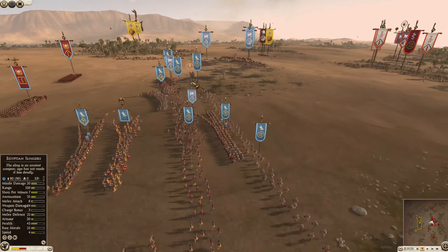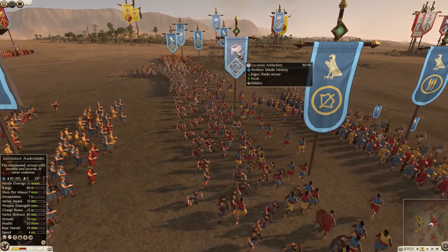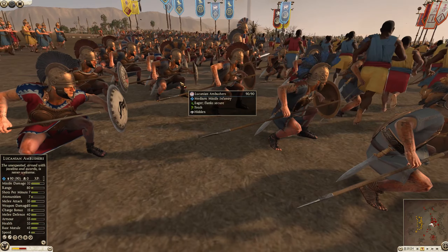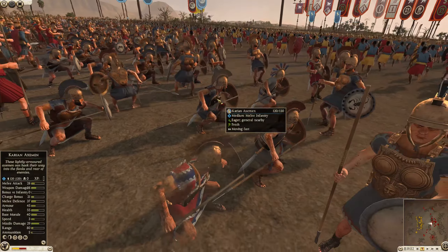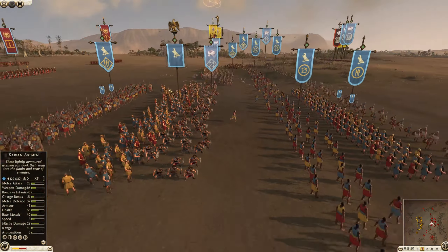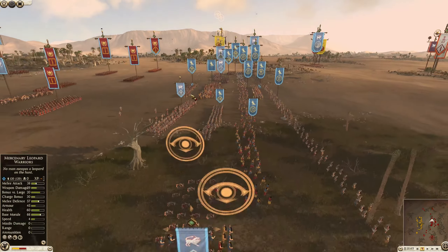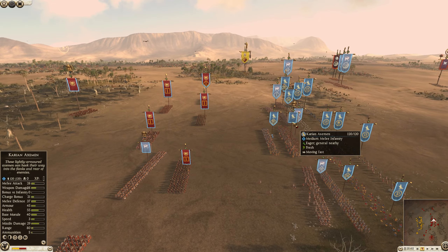The Etruscan League has some Volski Warriors and it looks like some Lucanian Ambushers, which is going to be an interesting unit. I love the way they're holding that javelin kind of backwards at the moment. I'm assuming this is going to be a dual-purpose unit — and it looks like they have the ability to hide along the battlefield. We do have an Italian Noble Infantry for the general and a Carrion Axe General for the Egyptians.